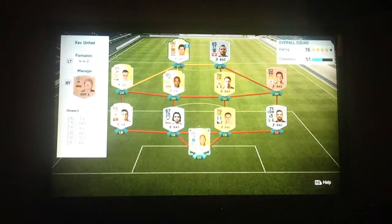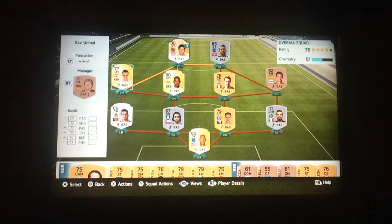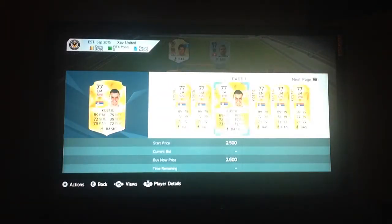So we can't sell Suka but we can sell him, so we're going to list him on the transfer market. Let's compare his price — is he a good player? He goes for 1,800. Okay so let's put him on for 2,100 — that's a pretty good price — 2,100, and starting price let's put him on for 2,600.